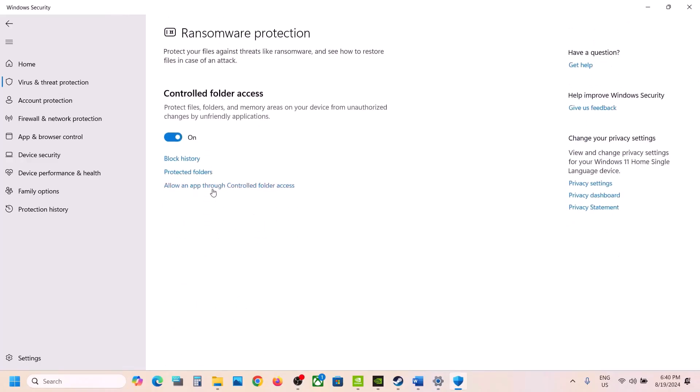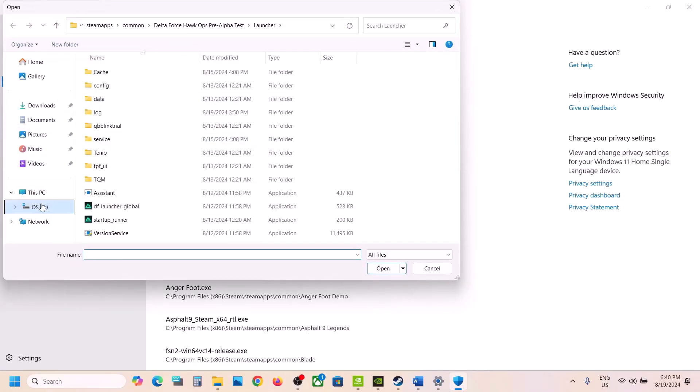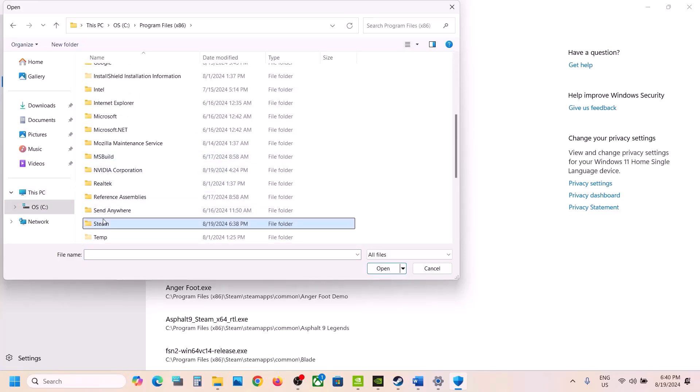Click on 'Allow an app through Controlled Folder Access,' click Yes to allow, then click on 'Add an allowed app.' Click on Browse All Apps and go to the game installation folder. If the game is installed in C drive, open C drive, then Program Files (x86), then open the Steam folder.